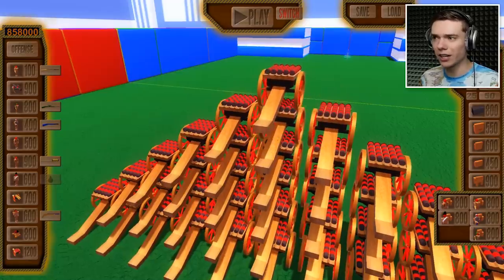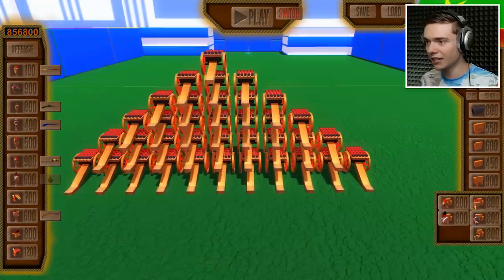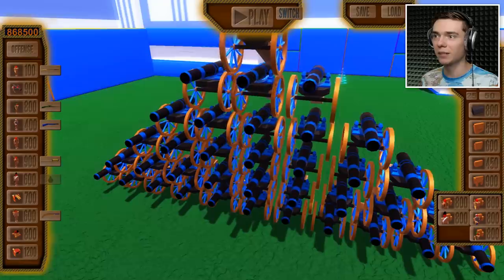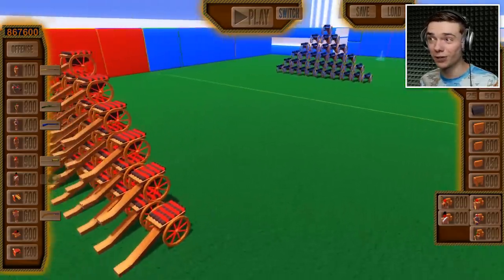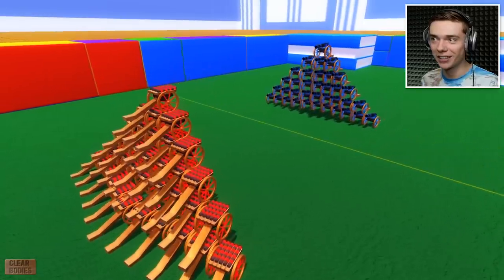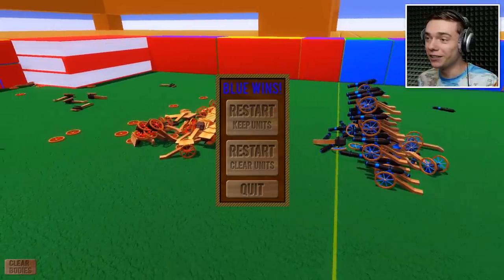I have to be very careful here. I want to see if this pyramid also works. Now I have some counting to do: 1, 2, 3, 4, 5, 6, 7, 8, 9, 10, 11. We're going to do the same thing on the blue team, but with a cannon, of course. So we have another pyramid. It's not the most beautiful pyramid I've ever built, but let's see what's going to happen. Pyramid versus pyramid — cannons versus bottle rockets.